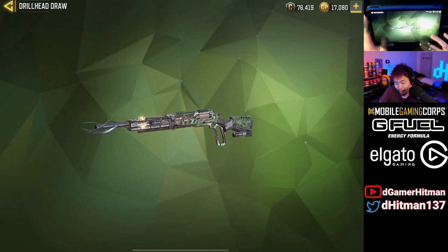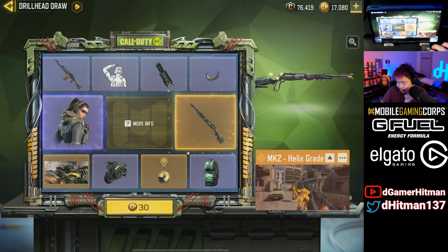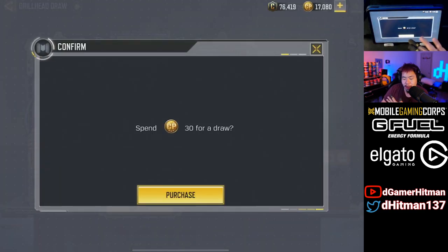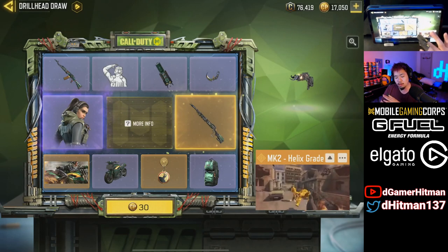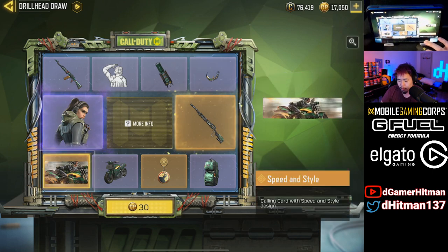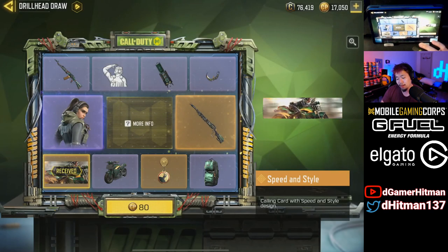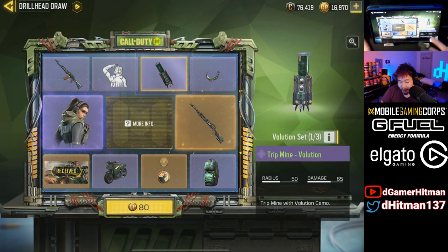I'm not gonna act like this doesn't look sick — it looks really really nice and the effect is kind of cool, but honestly I'm not really too keen on it. I recommend: if you don't have the money to spend for this, don't buy it. But if you're willing to spend a little bit, do at least two or three pulls because it costs nothing — it's like 30 CP for the first few. I actually got really lucky the other day and pulled the character on the first pull.